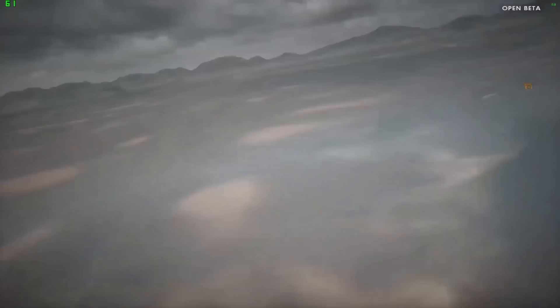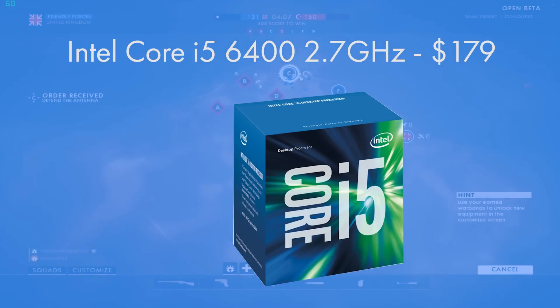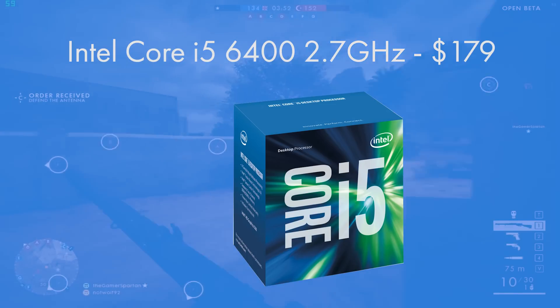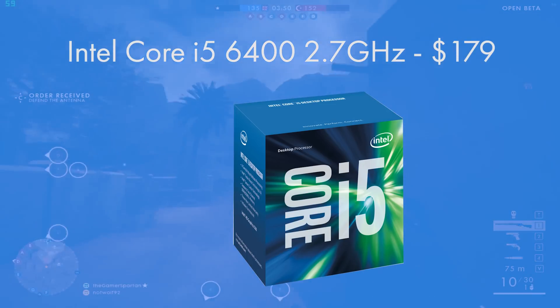Let's kick it off with the CPU. Originally I went for an i3 in this build but it just didn't seem powerful enough, so I swapped it out for an i5 — Intel's Core i5-6400. It's a quad-core CPU, so rather than messing about with hyper-threading to fake two cores and make four, you have four physical cores, and that's really nice.